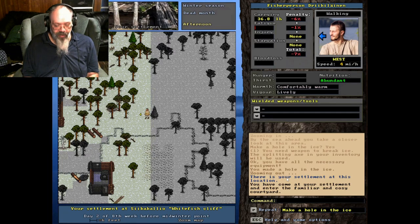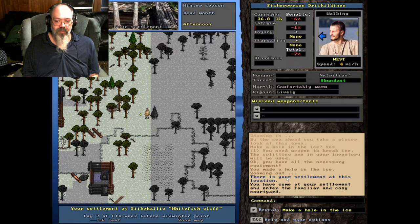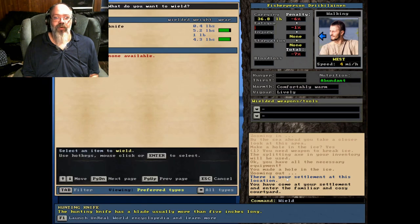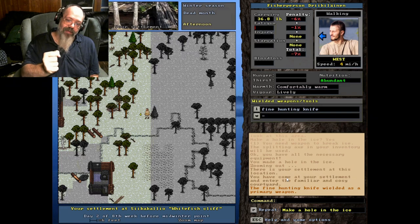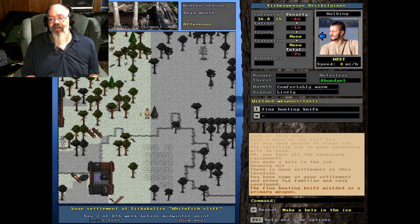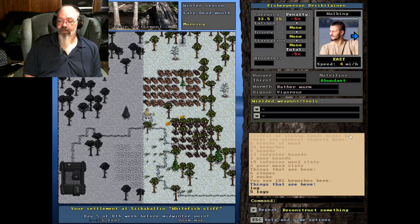Another quick tip about the ice: if you happen to fall through the ice, go to your knife and equip whatever knife you have. What your character does is use the knife to stab into the ice and pull himself out. That makes it a lot easier to get out - without doing that, sometimes you can't get out of the ice at all. It's happened to me, so don't let it happen to you.